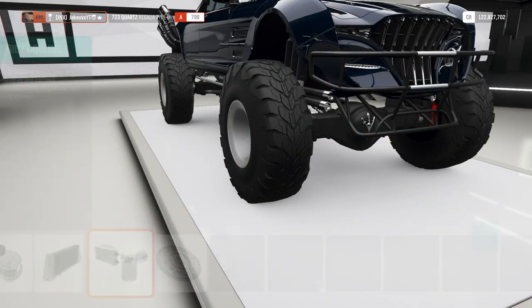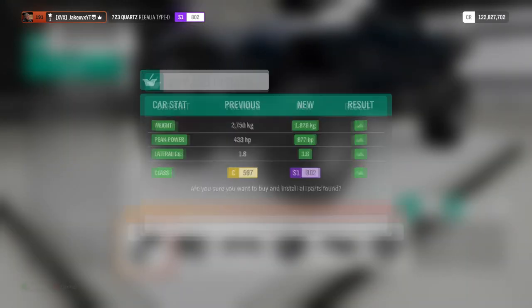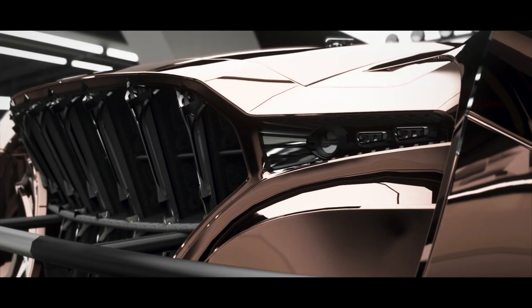800 horsepower — that's pretty meaty. Should we pull over 900? We're sitting at 877 horsepower, which is pretty impressive. Let's have a drive in this rose chrome gold Type D.